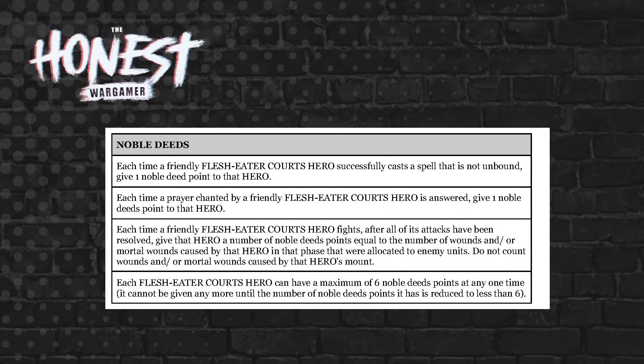The first way you get Noble Deed points: each time a friendly Flesh Eater Courts hero successfully casts a spell that is not unbound, give one Noble Deed point to that hero. Some casters are two-cast wizards, so just casting two spells gets you a third of the way to your six cap. Each time a prayer chanted by a friendly hero is answered, give one Noble Deed to that hero.